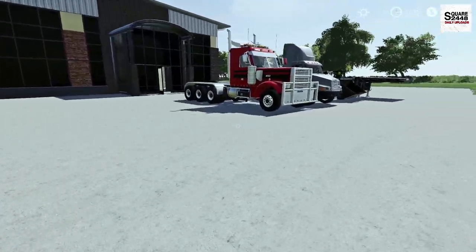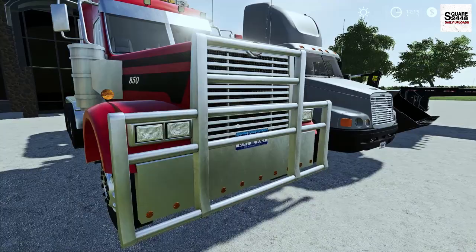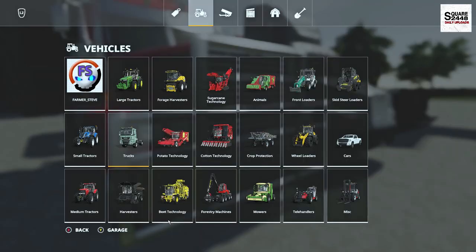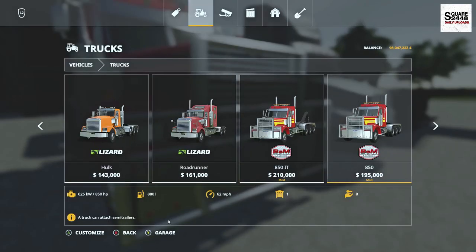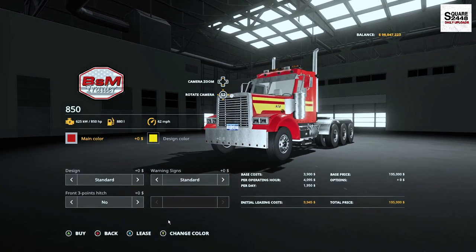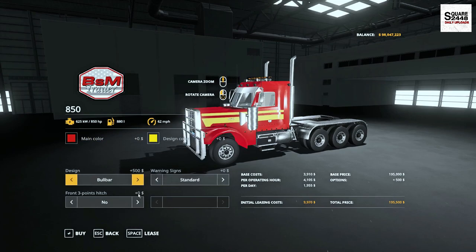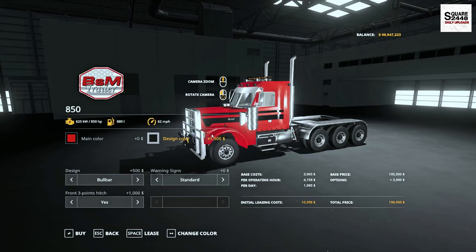Up next we will be taking a look here at a few day cabs — we have the 850 here and a Freightliner. Up first we have the 850. We do have a hook and then just a regular 850 here, very similar to previous ones. We do have some other signs on it, pull bar, three point in the front, and it's color changeable.